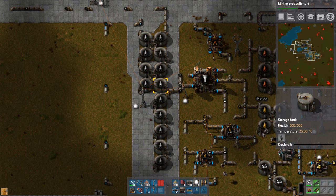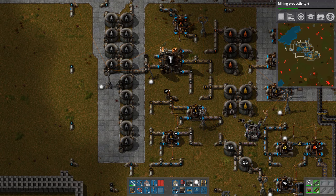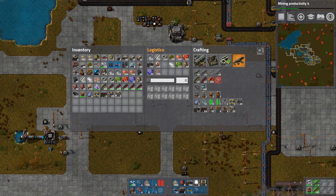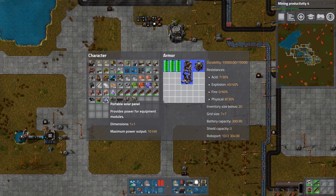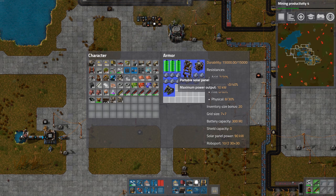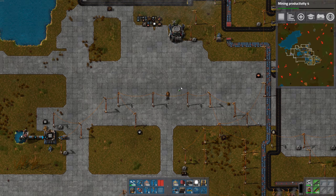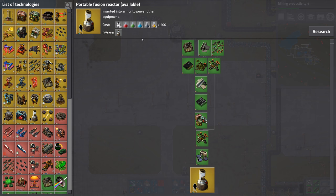We're actually out of crude oil — it's slowly trickling in. Let's try on that power armor. We've got more slots, I think. Personal RoboPort, energy consumption two megawatts. We can't use that yet, it's too much. We need that little fusion thing. Tech tree — oh, this needs the high-tech science. Can't do that yet.